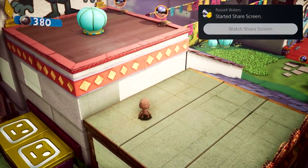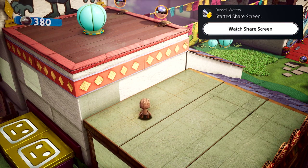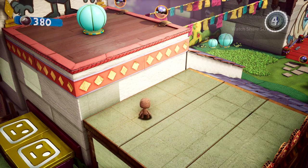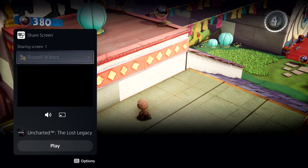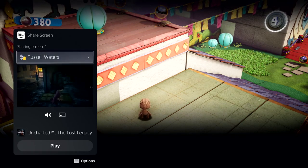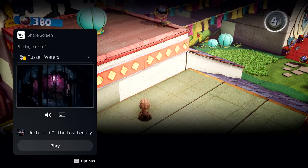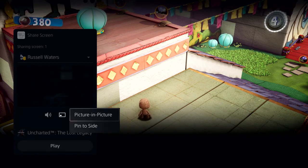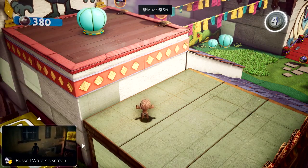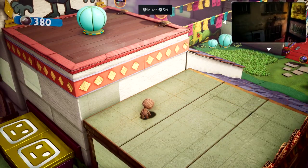Parties take on an expanded role with PS5, and they now provide persistent spaces to connect with groups that you play with. Here I have a couple of friends chatting away in the party. One of them has started sharing their screen with the group. Looks like they're playing Uncharted: The Lost Legacy. We can chat while we play, and I can watch their progress as well. This is another card that could be put in picture-in-picture mode, or pinned to the side while you play. You can access it anytime via the Control Center, but let's dismiss it for now.